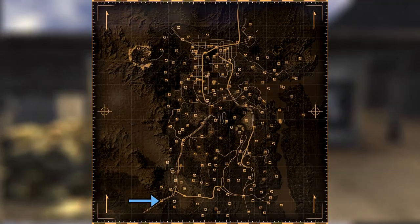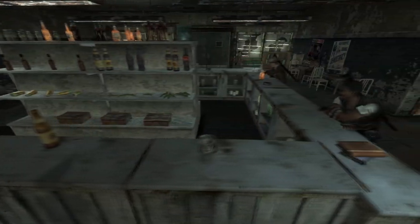Next up is the Mojave Outpost. Make your way into the barracks and on the back of the bar counter will be the cap.